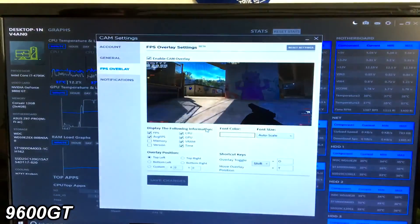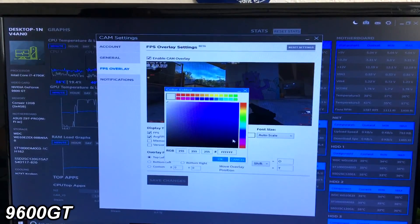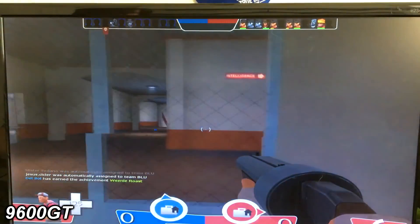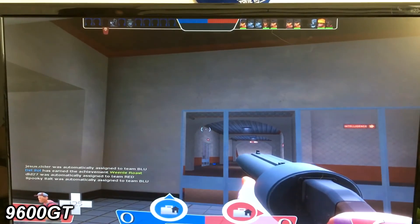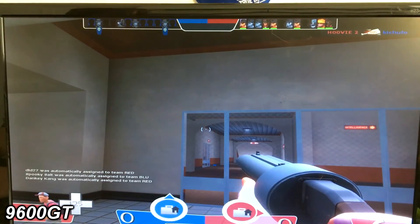Next up, we have Team Fortress 2 running at the highest settings possible. I couldn't use CAM software, FRAPS, or NVIDIA Shadowplay to show any kind of frame rate, and I was unaware of any other method to do so — no matter what toggles I tried, it would not show up. From what it looked like, it was hovering in the 50s, upper 40s — it was kind of laggy. This was done in 720p, ultra settings. All tests today were done in 720p.